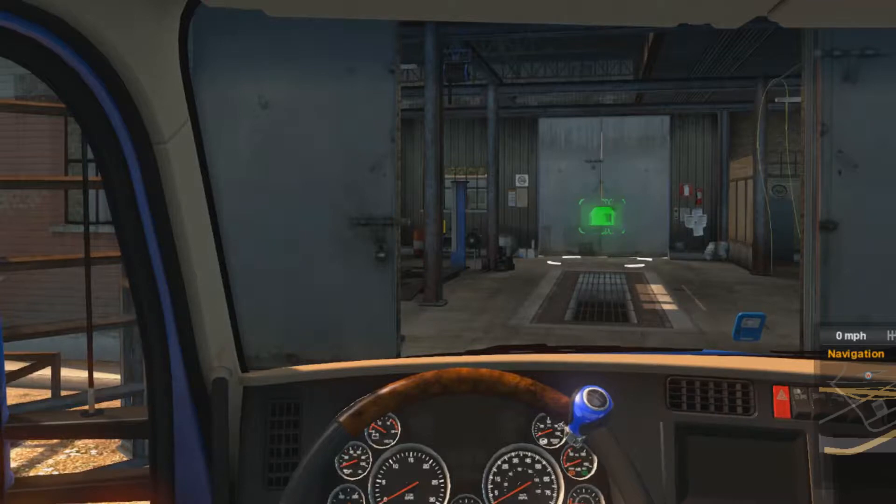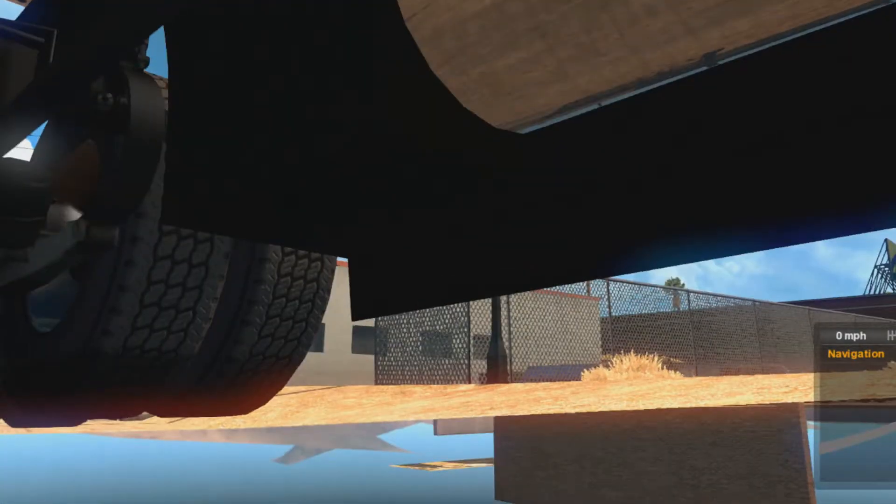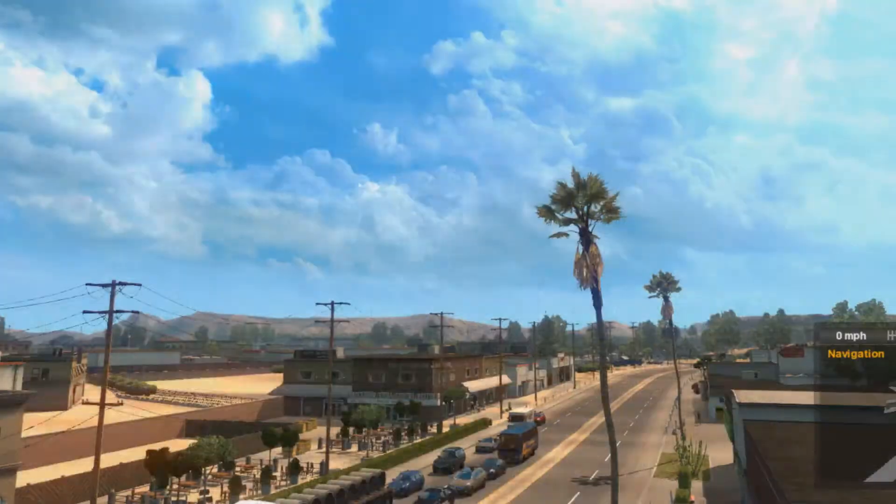Now where are we? We are in Elko. So to activate Free Cam you have to press zero — not on the numpad, the numbers above the letters. And then you're now in Free Cam. You use the mouse to move around, and you use numpad 8, 4, 5, and 6 to move about.